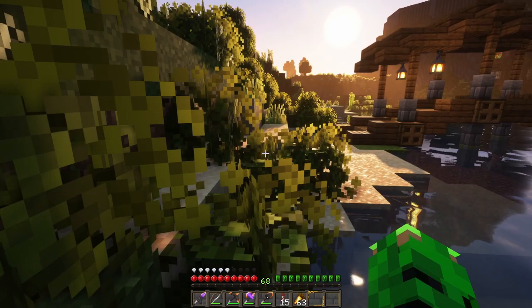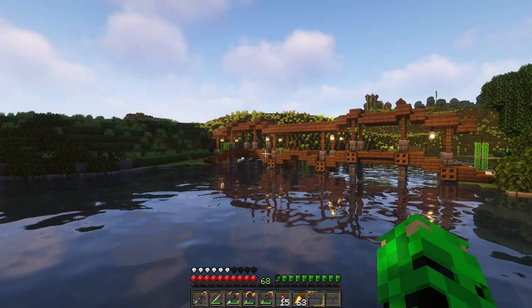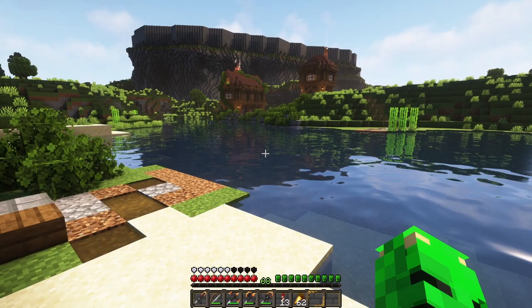I wanted to remove this bridge because, to be honest, I don't really like it. I mean, it looks good, but it doesn't really fit the theme I have going on here. I'm using these materials basically everywhere in every single build, but I don't think it is really that medieval. So I'm just going to tear it down. That is way better. Now I just need to design a new bridge — but that's a problem for future Miki.